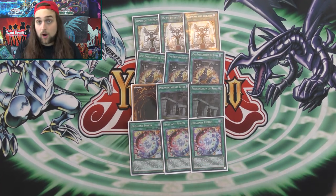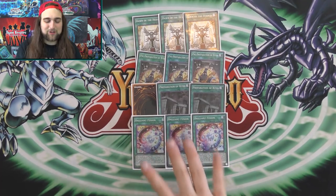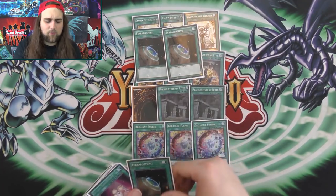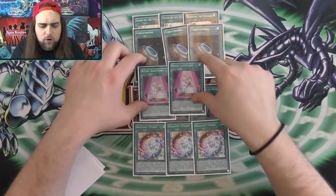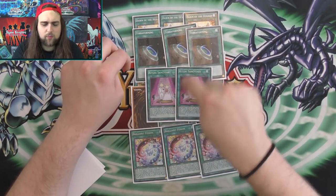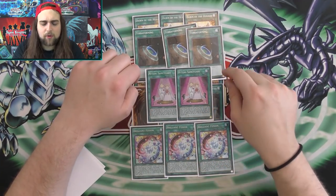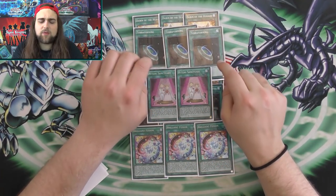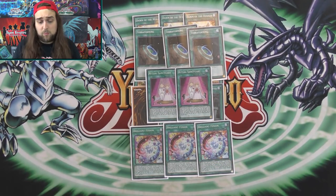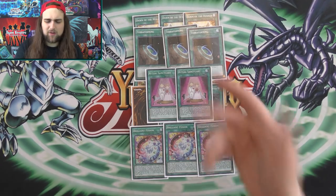Preparation of Rites gets Dawn and Herald to your hand - it's a really good instant plus one. I should have ordered a third Prep of Rites before this video but I was very wrong - I don't have a third regular copy, so I need to get one. Three Preparation of Rites now that it's back is really important because you pitch Dawn off Brilliant Fusion or off Toy Vendor or off the field spell, then use Prep to get it back and get a search for a ritual monster.